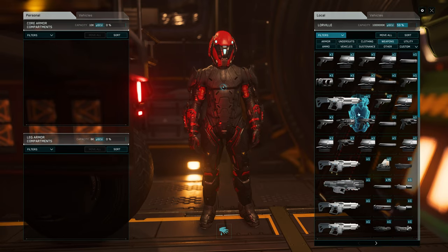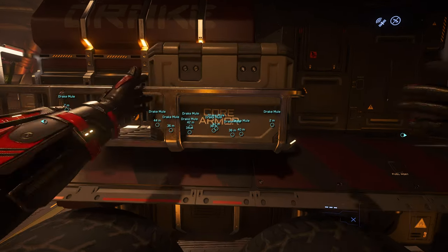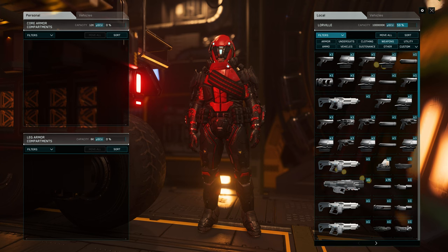And my second set of core armor is this one. I have multiple options for this mule with the red alert armor — two sets of core armor and two sets of helmets.